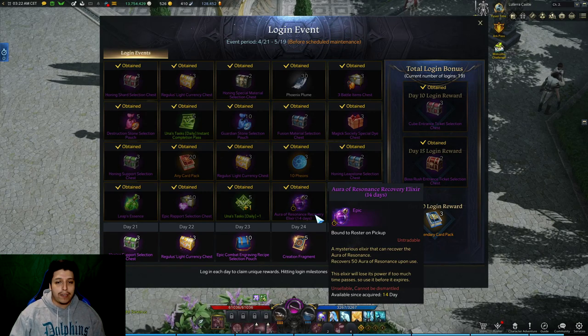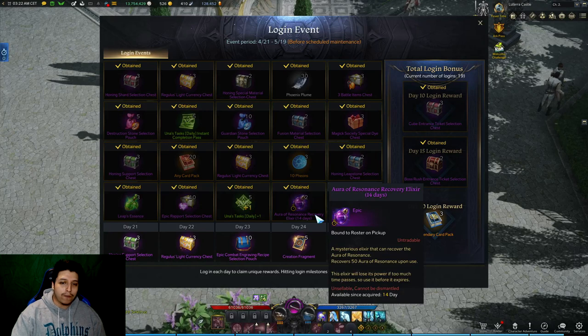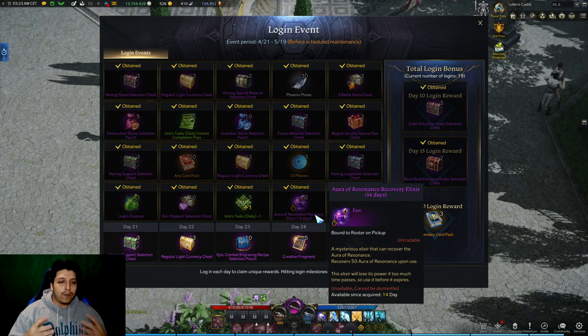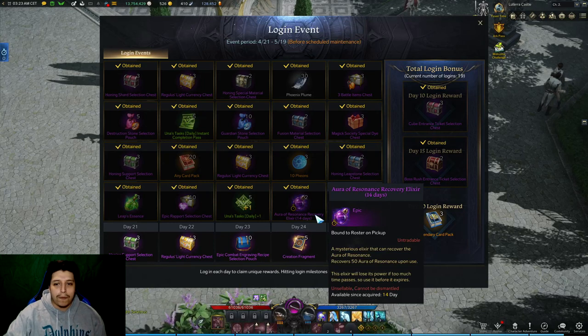Another thing people are doing in addition to saving the rest bonus is holding on to the Aura of Resonance Recovery Elixir. What this does is let you do the chaos dungeon two more times and get rewards. So if you really want to maximize the day of release, you could use this, get double the loot, and maybe make some good money from that strategy.